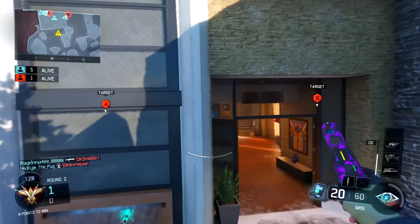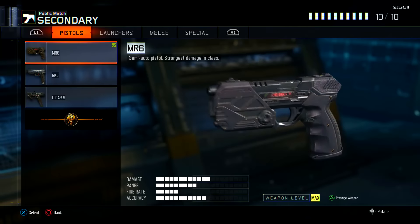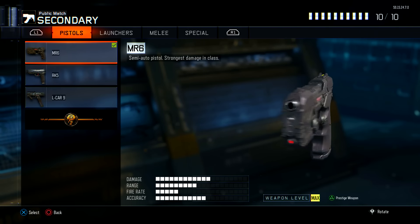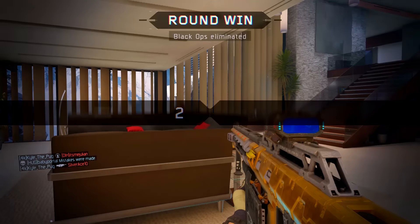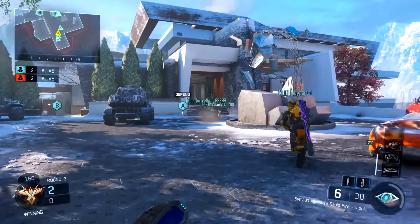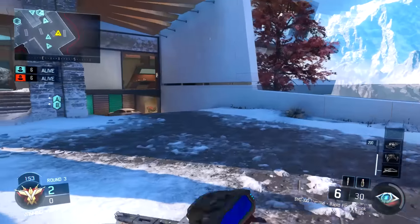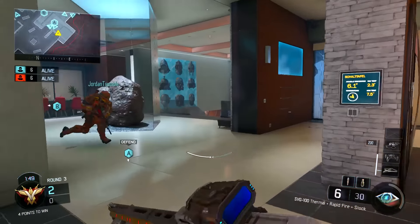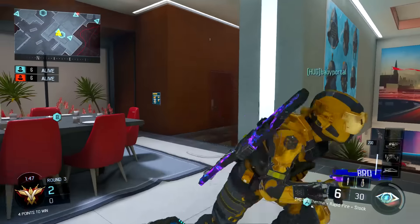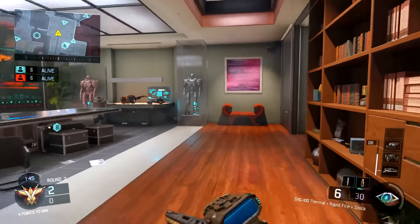Next we have the secondary weapon, which is going to be the MR6 pistol. You could honestly use any pistol you want — I just use the MR6 because it's pretty much a two-to-four shot kill at a lot of ranges and it's really good to have. If you have a fast trigger finger, the MR6 is amazing. If you're only going to be using your pistol up close, the L-Card or automatic pistol might be good for you, but I personally prefer the MR6.